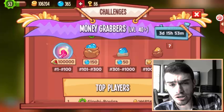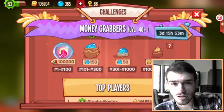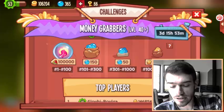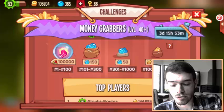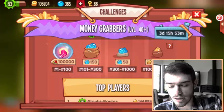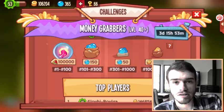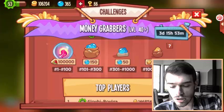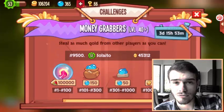Now the rewards you get in my tier are a hundred thousand feather gem if you are in the top 100. You get 150 orbs if you are in the top 300. You get 50 orbs if you are in the top 1000, and if you manage to reach the top 4000 you will receive 10 times 100k gold. So that's quite awesome.